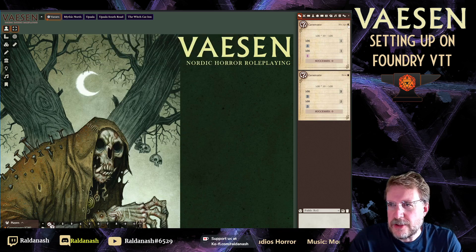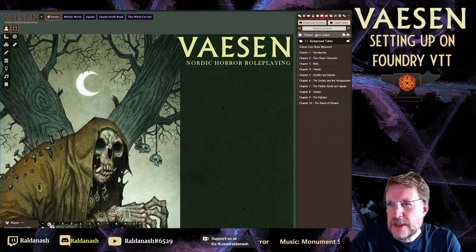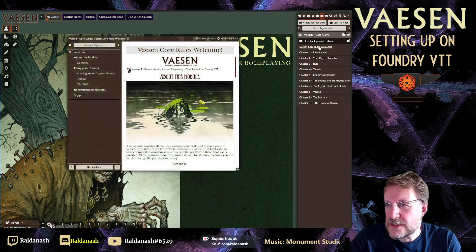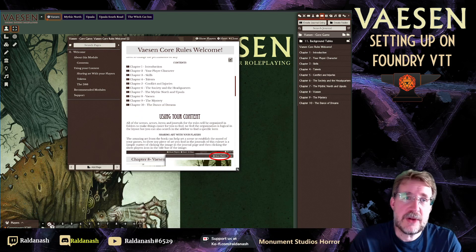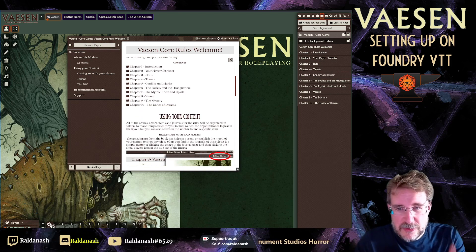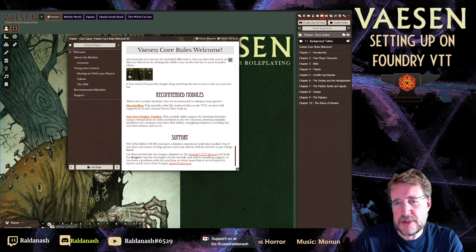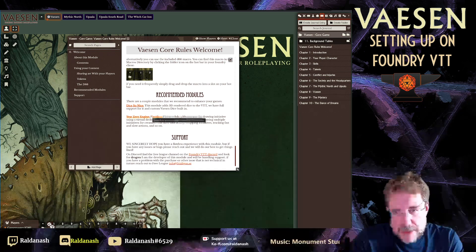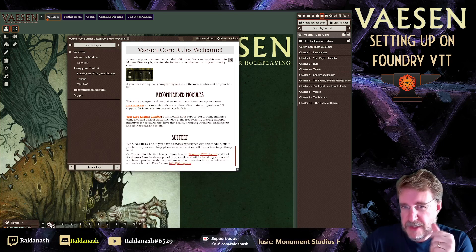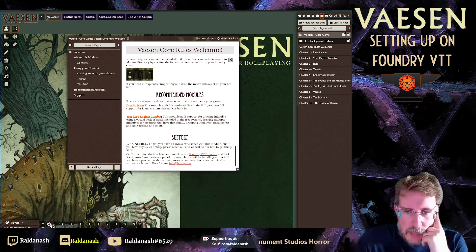If you close the intro too quickly — as I just did — you can always find it again under Journal Entries, Vaesen Core Rules, Welcome. So make sure you read through it. Recommended modules are listed: Dice So Nice makes the dice look like the official Vaesen dice, and Year Zero Engine Combat allows you to use the card-based initiative. I'll also show you at the end how to use the correct Vaesen cards rather than the generic ones.